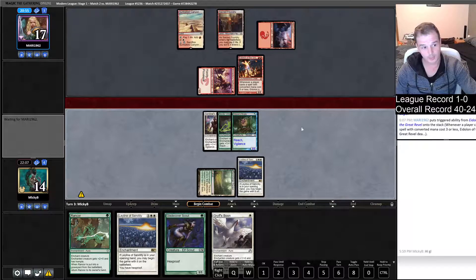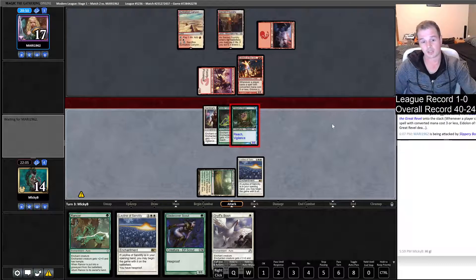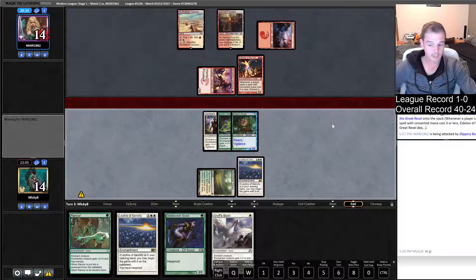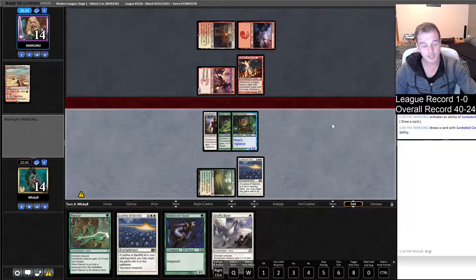Maybe they've got Skull Crack, and they're just playing around us drawing land into Daybreak Coronet here. Let's play our Spider Umbra — I feel like it's a pretty safe attack. Opponent's only got three cards in hand, we're still at a pretty healthy life total as well. Maybe it was even just like a bluff shock. We get our damage through — that's really good. He might be cycling the Sunbaked Canyon.